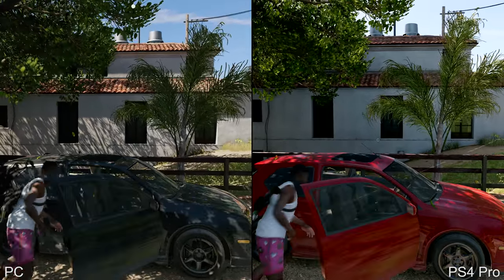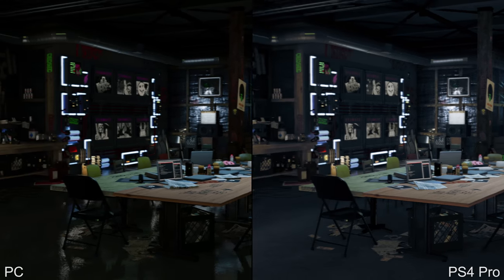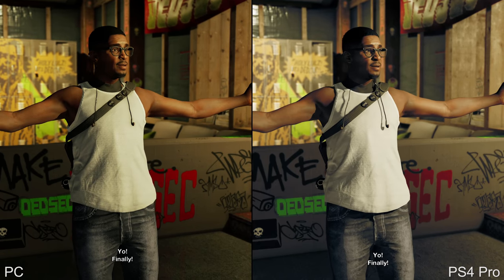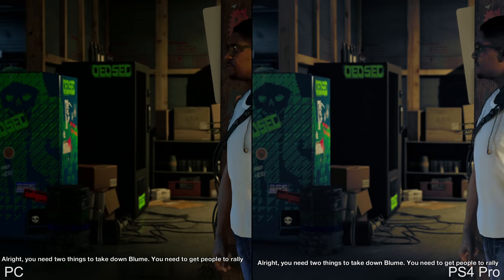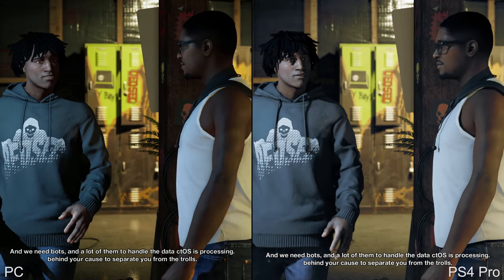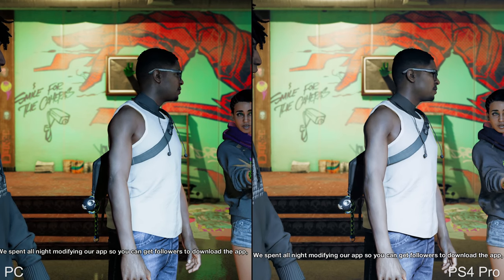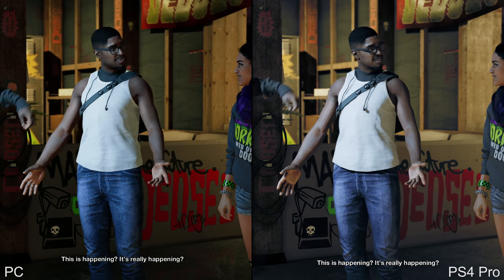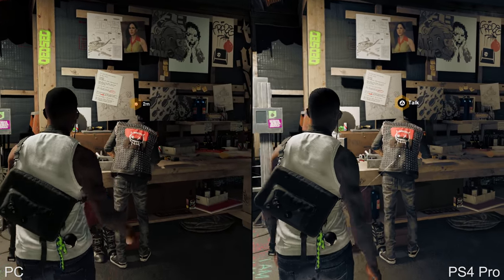As we get into the car you can see much better shadows and extended draw distance on the PC version. In this shot you can see on the ground that the PC version has screen space reflections — these seem to be completely disabled on the console version. On PC you get a really lovely specular effect on the floor, with proper reflections completely absent on PlayStation 4 Pro. This effect is extremely taxing on GPU hardware; in our RX 480 versus GTX 1060 test we had to disable it to get closer to a locked 60 frames per second.